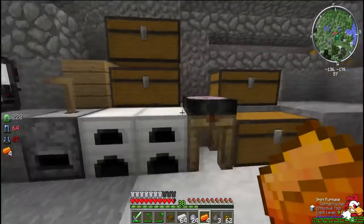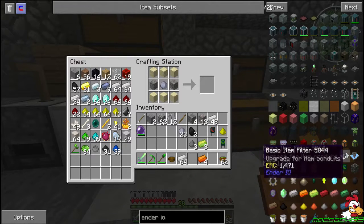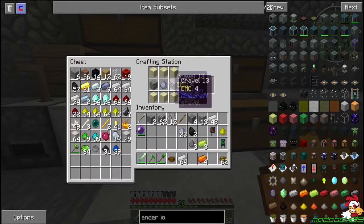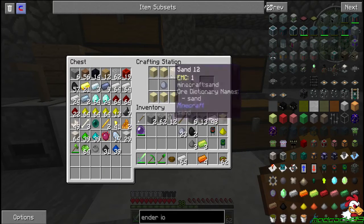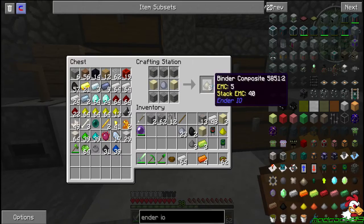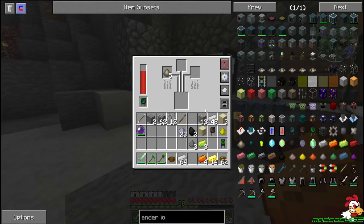Did we get what we needed? We have the clay in our inventory, so we go — that's not clay. Clay. I screwed some recipes up again. I always seem to do that — I put recipes in backwards so often. So that in there, get that. Let's let some of them cook up.